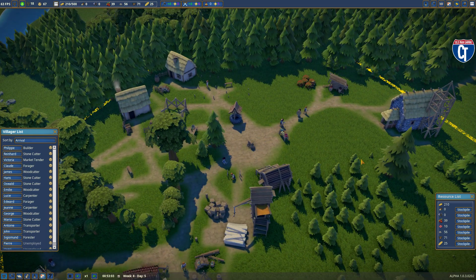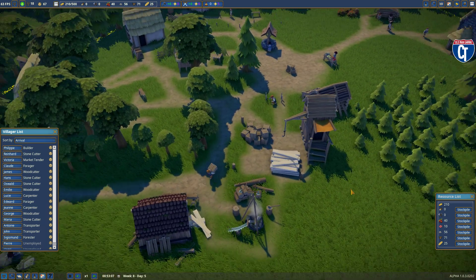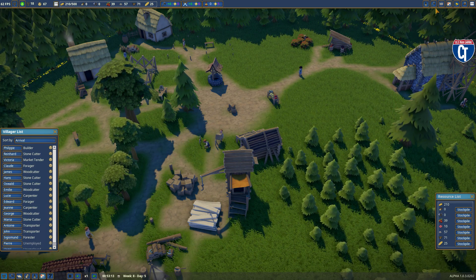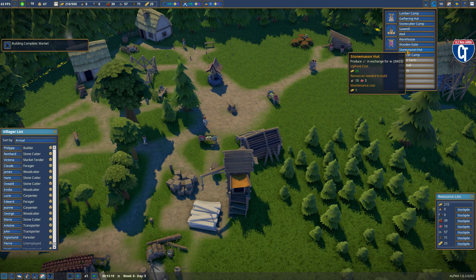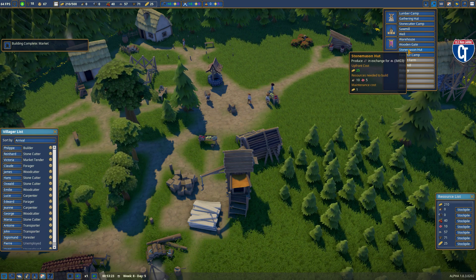That's enough about trades — you get the point. Buy for profit, sell for profit, and produce stuff in your town for profit. The first thing we're going to do is go into the build menu and build a stonemason's hut that produces polished stone in exchange for stone.